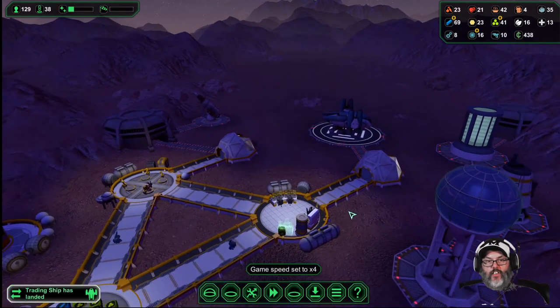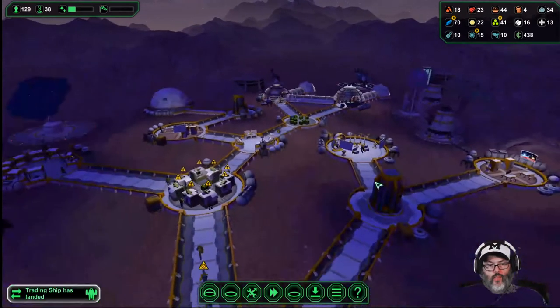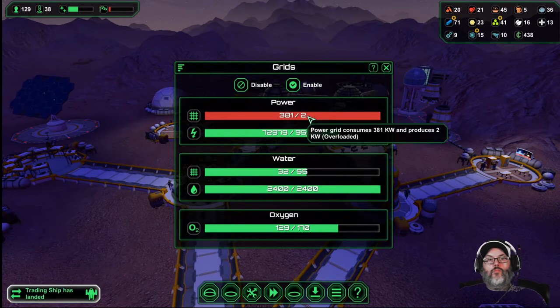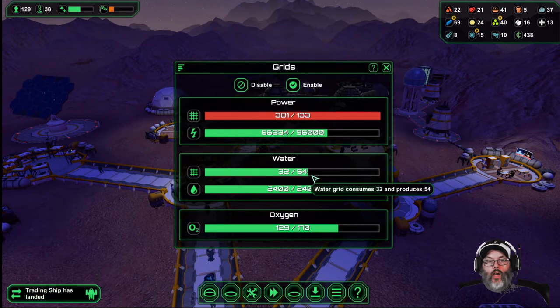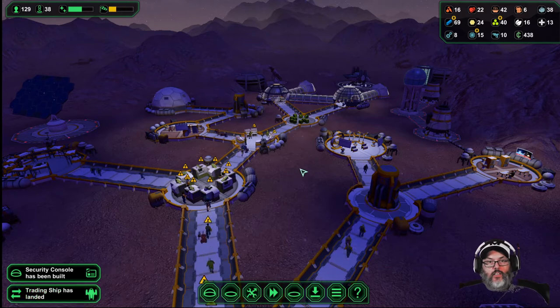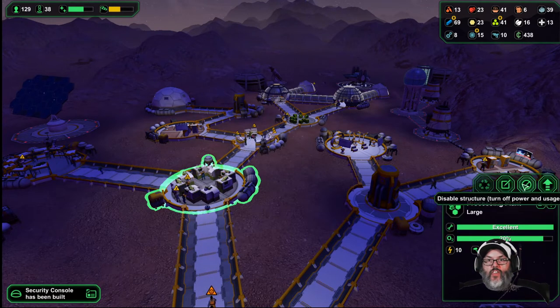We'll never get it exactly all the time. All right — power. Wow, so we had no wind in the middle of the night — that was rough. Water's fine, oxygen's fine. All right, we can downsize that one now.